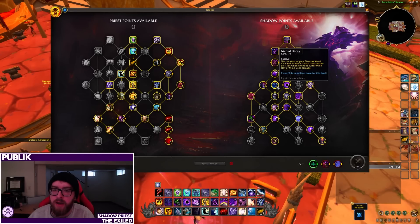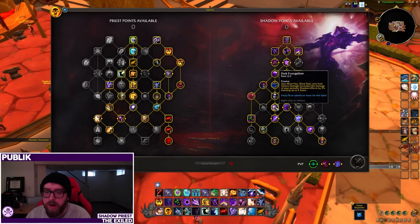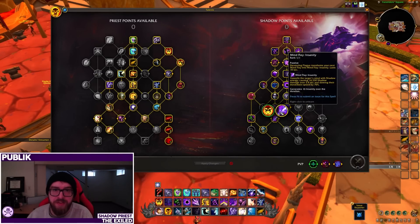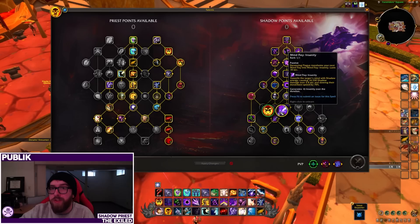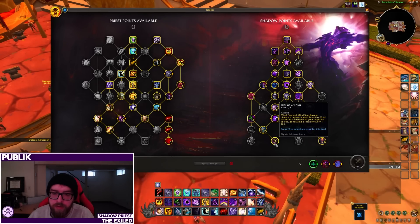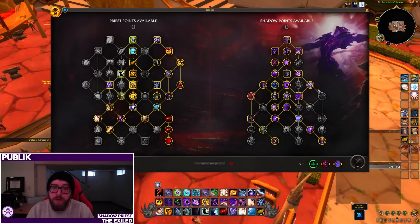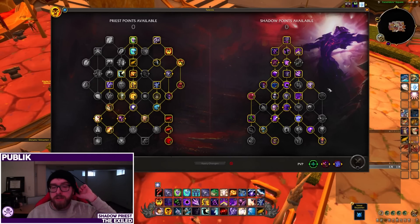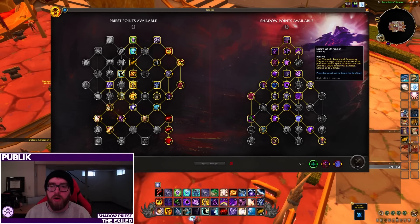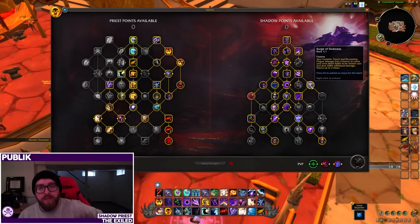The more things you talent into Mind Spike, the more you'll use it as your filler, and vice versa for Mind Flay. The Mind Flay talents include Mental Decay, Dark Evangelism, Mind Flay: Insanity — where pressing Devouring Plague buffs your next Mind Flay — and Screams of the Void and Idol of C'thun. The more you pick Mind Flay buffing talents, the less use Mind Spike has. In a heavily Mind Flay-focused build, Mind Spike is mainly there for Surge of Darkness procs while moving, or when your dots aren't at risk of falling off.